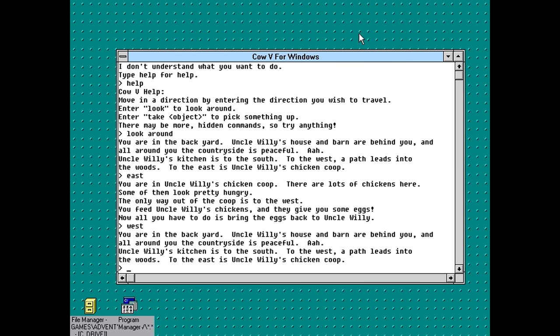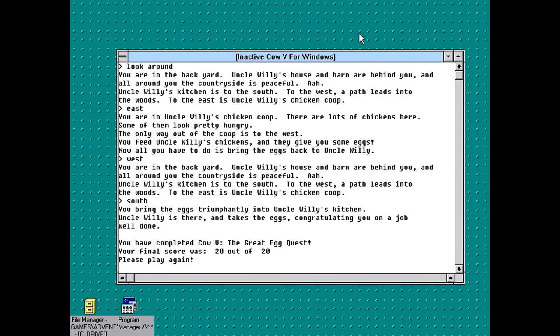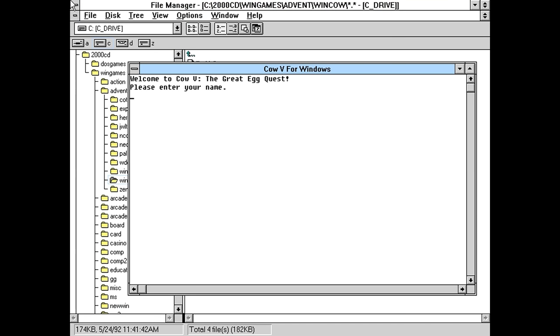So let's go west and south. You bring the eggs triumphantly into Uncle Willie's kitchen. Uncle Willie is there and takes the eggs, congratulating you on a job well done. You have completed Cow V, the Great Egg Quest. Your final score is 20 out of 20. That was the shortest text adventure in the history of everything. And now the game actually isn't doing anything at all. There's gotta be more to it than this — let's launch it again and see if I can find out some of those hidden commands.